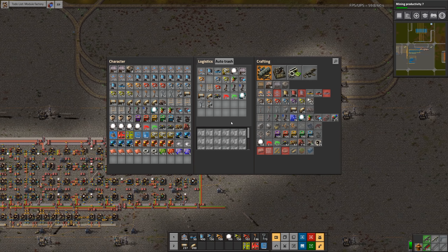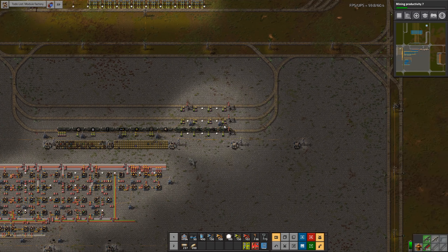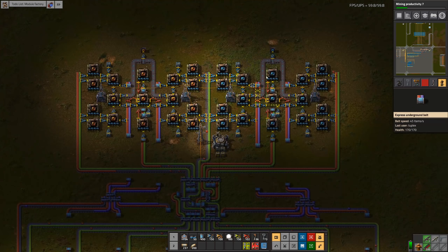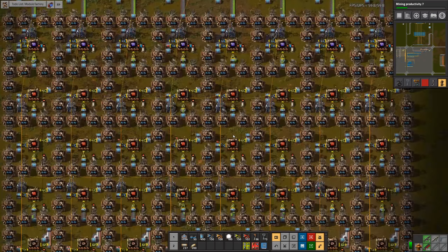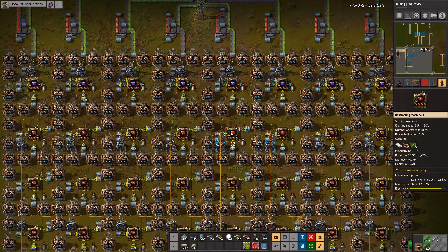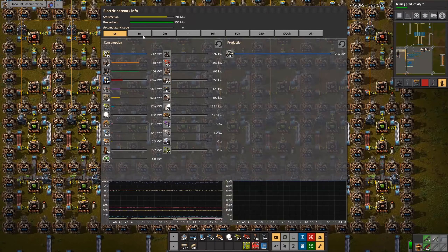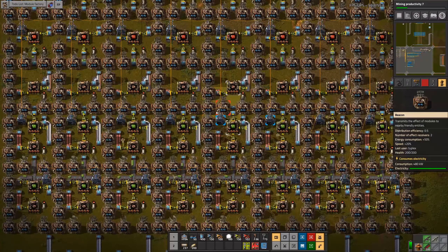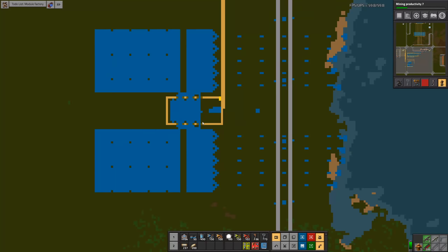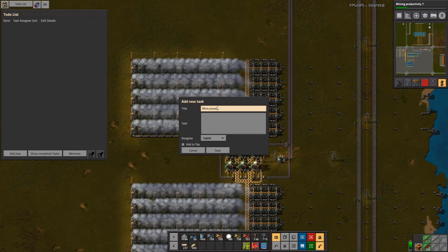The next thing I need to do is start to work on smelting. Let me take another look here — 20, 26. Red circuits are slow. Well, everything's slow, so I really need to upgrade the modules. Let's look at power — I need more power, that's certainly not helping things. I think I'm still only on six reactors. So we've got the module factory done, and more power is probably the next thing we need to do.